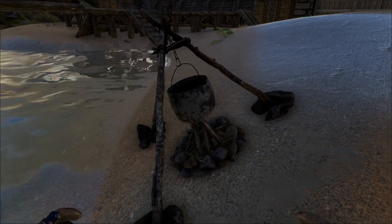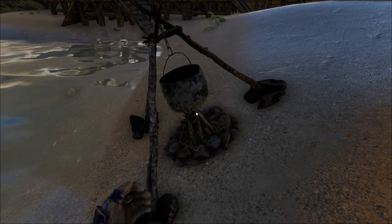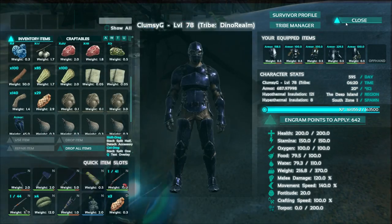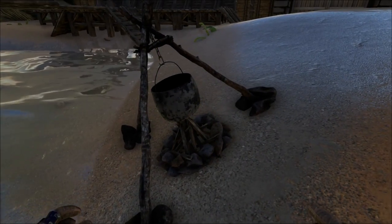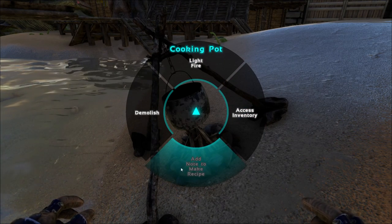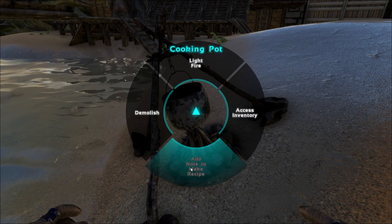To start, you would need a cooking pot, like what's in front of me, and a note, and the ingredients. So if you try to hover on your cooking pot and do this wheel thingy, you'll notice a new option: Add note to make recipe.